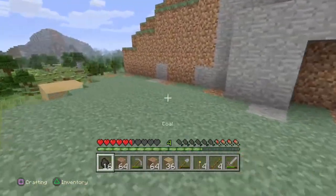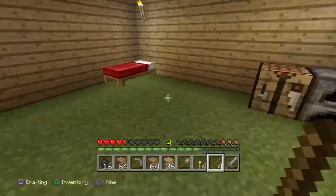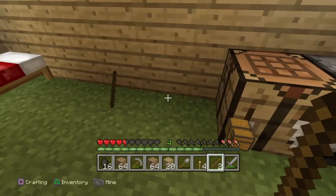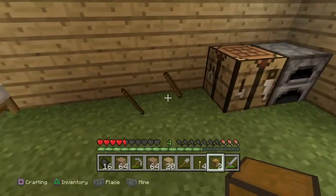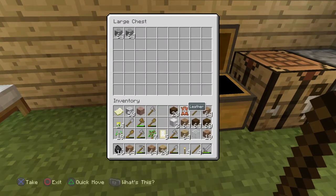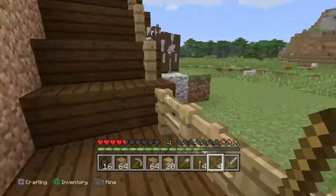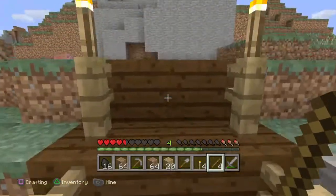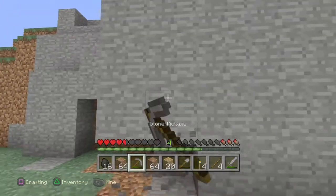Our inventory's full now, so I guess it's time to go make a chest. Let's see where should I put it — I'll put it right here. We cleared out our inventory some. I'm running out of hunger too. Let's go ahead and break this.